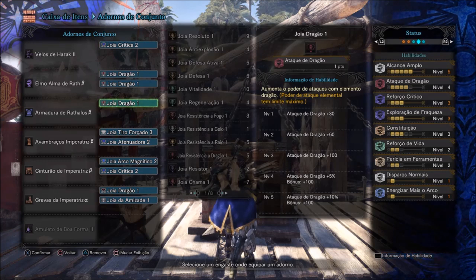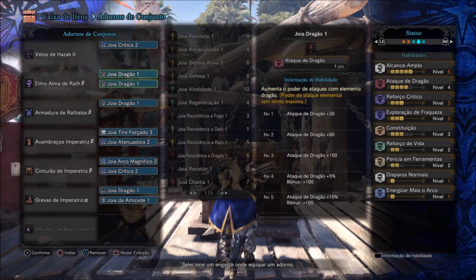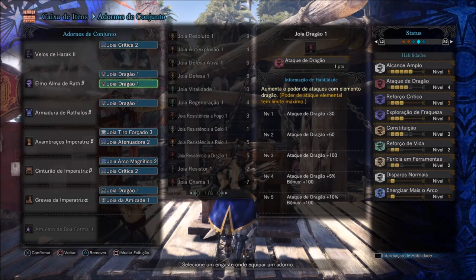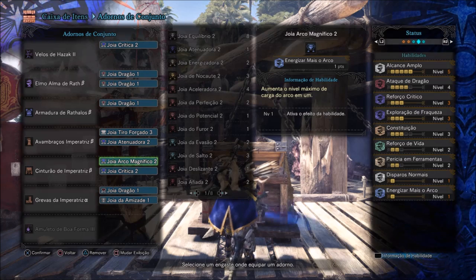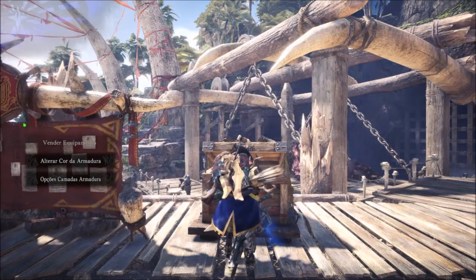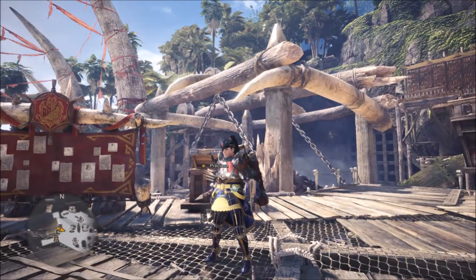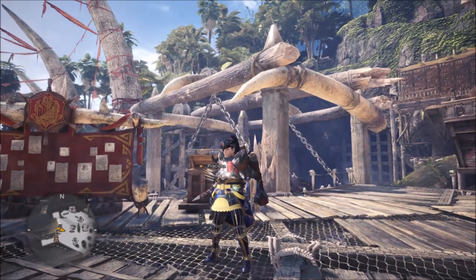Então é essa a nossa build anti-Behemoth. Fica a dica: quem tiver as joias Olhos da Mente e Tiro Disperso 3, seria interessante trocá-las dentro dessa build, pois vão ajudar bastante. É isso, mais uma build de arco. Vou voltar com a próxima build em breve — até o próximo vídeo!